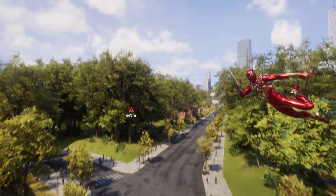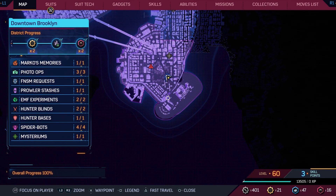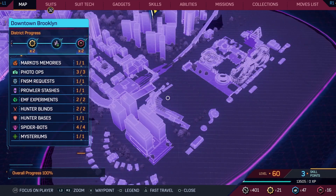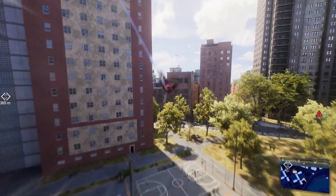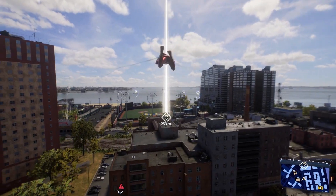For the trophy Home Run, you need to swing or fast travel to the bottom right part of the map. There you will find a big baseball stadium. The trophy is simple — just go stand on the starting base and start running counterclockwise across the bases until you reach the starting point again.